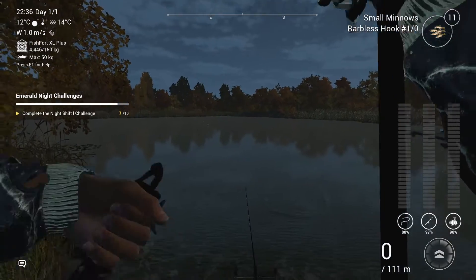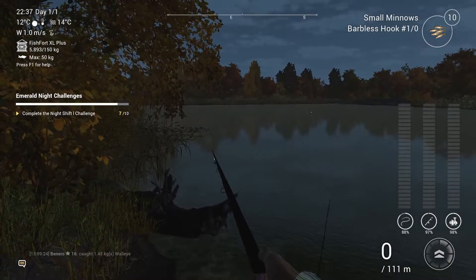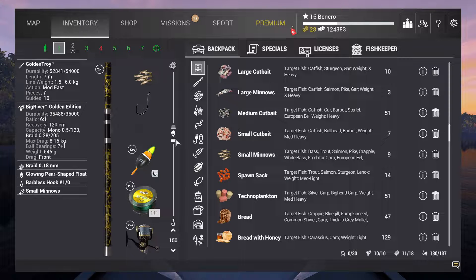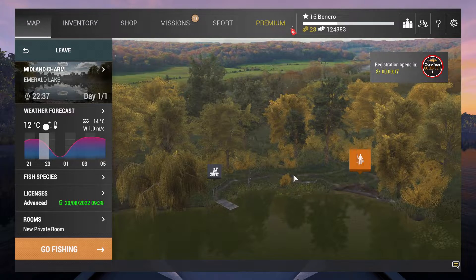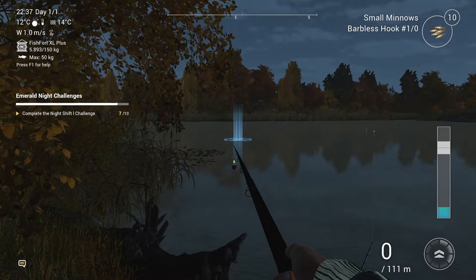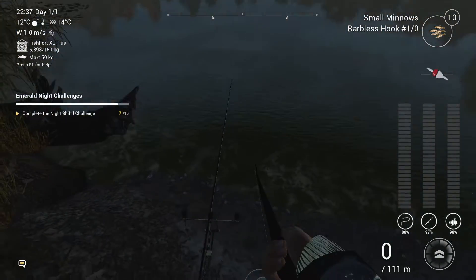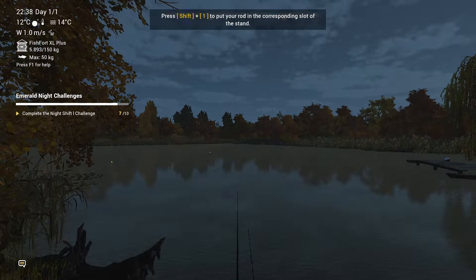We've just caught a walleye, a nice little one — 1.4 kg. What I've done is I have my reel set up with a 1.5 meter depth on a floaty with small minnows. On the second spawn point I'll be standing there and casting just over the side of the lilies. I grab it, chuck it out there, punch it in, and put it on the rack — line one, there we go.